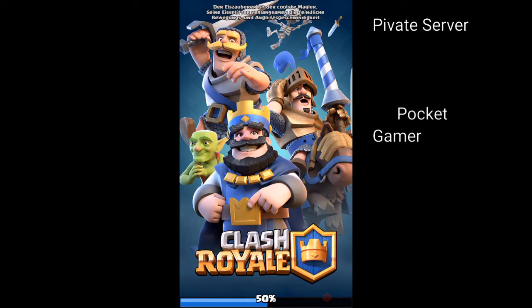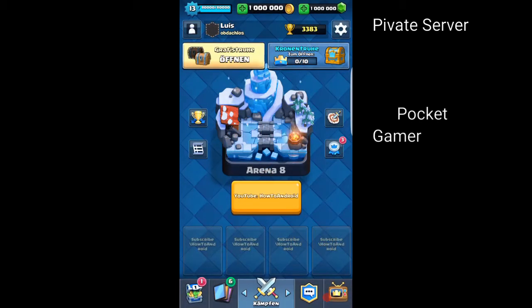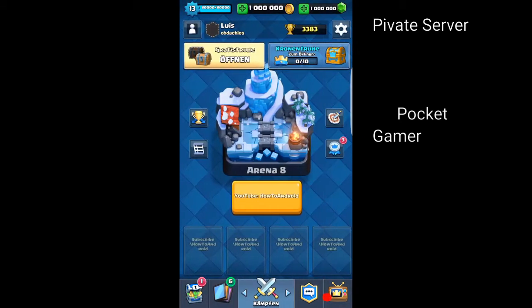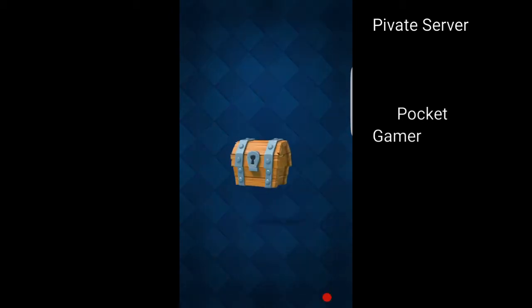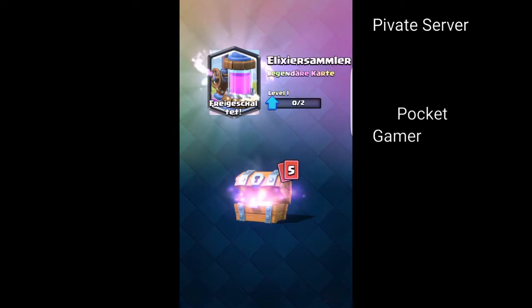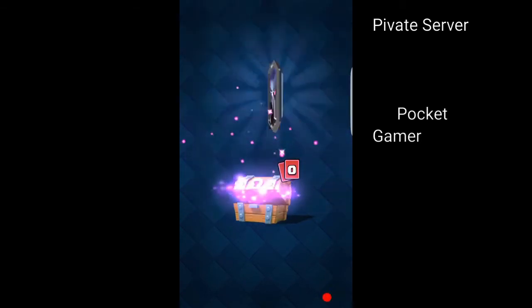I'm running Ember 6.0 here and it definitely works really, really good. As you can see I have tons of gold and tons of gems. Let's just open the first free chest — and as you can see it's practically only legendary cards. Looks pretty beast.